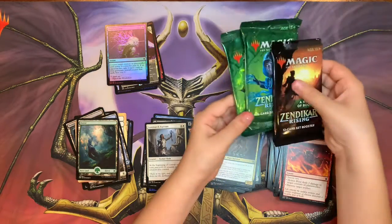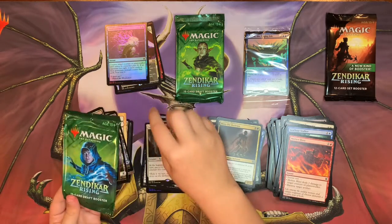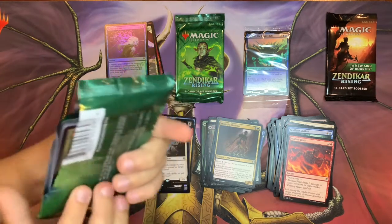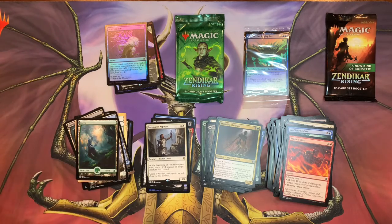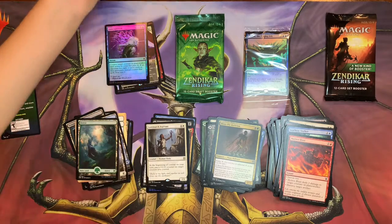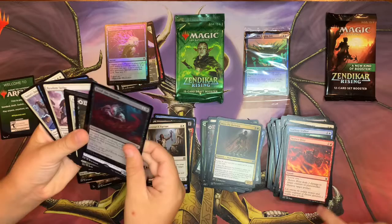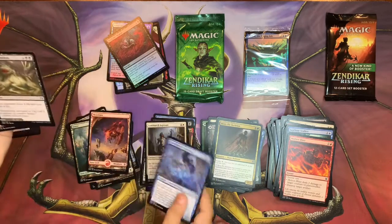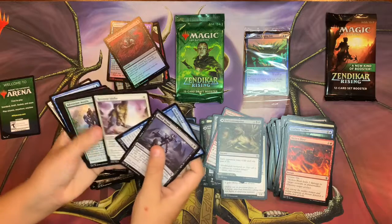Now we have our two regular boosters, and then we're going to do the set booster. You want to do the regular booster? It's got the pull tab and everything. That pull tab worked — all the way down, amazing! Probably not a world record, but in my book anything is good. I had so much trouble opening that pack. We got a land — put the land there, the foil goes up here, and that is the rare. Uncommons and commons.